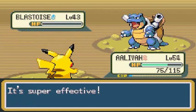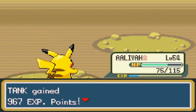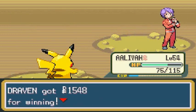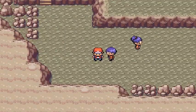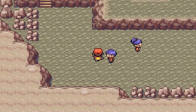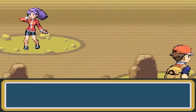Thunder attack - Blastoise destroys you! And there goes Colby. Feeling great about this. Let's switch out Pokemon because I know for a fact that lady right there has Grass-type Pokemon. How do I know? Because I've played this game so many times.